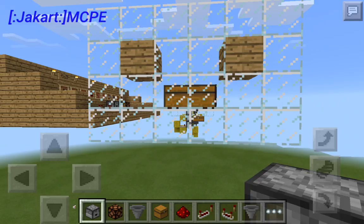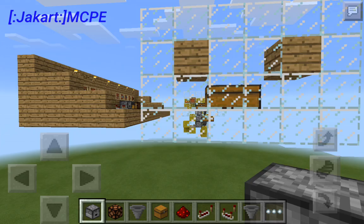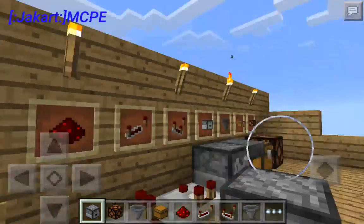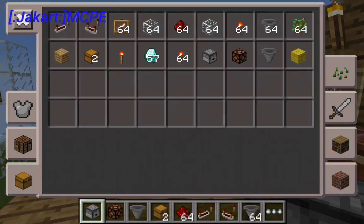Let's go ahead and begin with the redstone. For the circuits I used wool, so I'm going to go ahead and take that out and place that in my inventory.